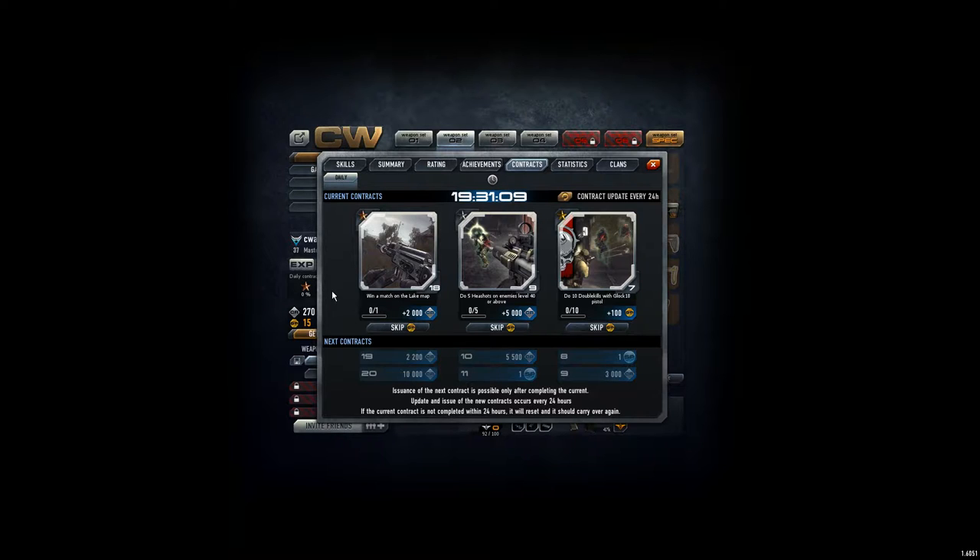Not that easy a decision, but what can I do? What we can do now is the bronze or silver contract match — win a match on the lake map, that should not be that difficult. And this one: do 5 headshots on enemies level 40 or above, should be possible too. I will try to do one of those in the next video.